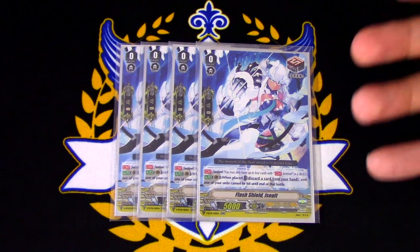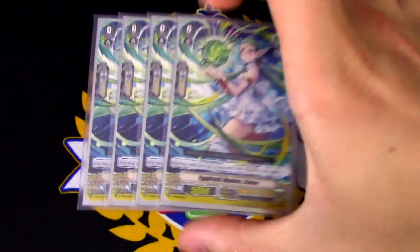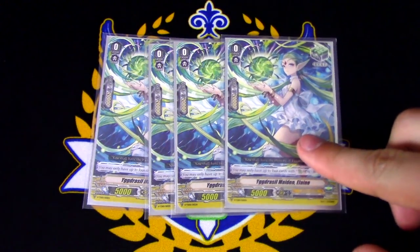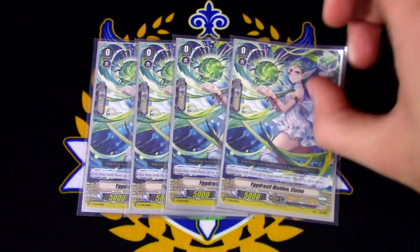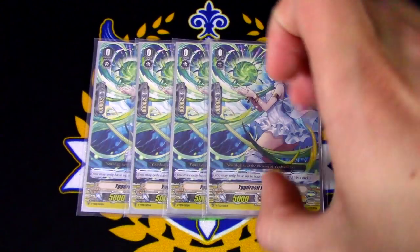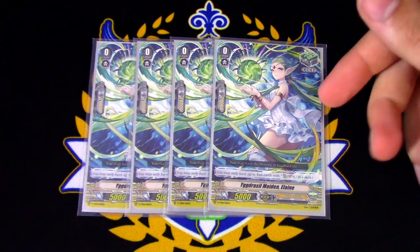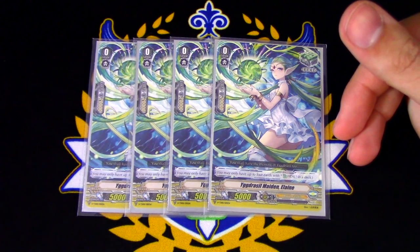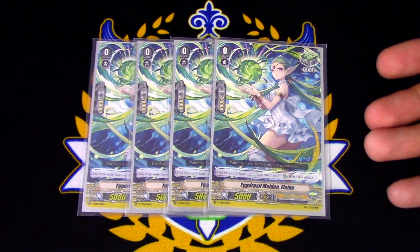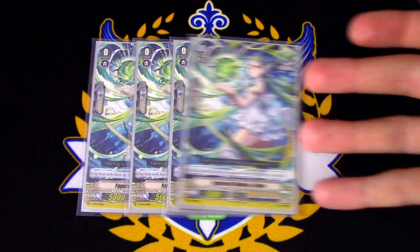I'm running 4 of the Flash Shield Esalt Perfect Guards. Last but not least for main deck, 4 copies of the new heal trigger. I'm running the newer heal because the important thing is the 10,000 power you're going to be giving from trigger checking, especially since my deck runs 4 triggers that only give 5k. I really want to take advantage of the 10k trigger that I can give, especially since my deck is focusing on powering up my columns as big as possible. The other heal trigger I'd be running would be Remedy Angel, which focuses on counter charging or soul charging, but since I have plenty of soul and plenty of counter charging things with Pack Goal, I'm not really too worried about it.